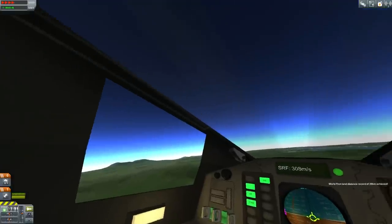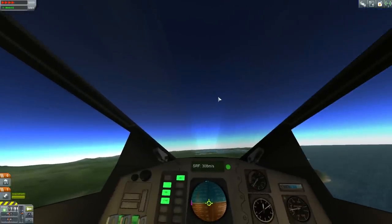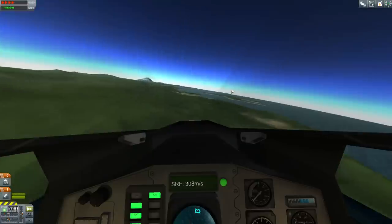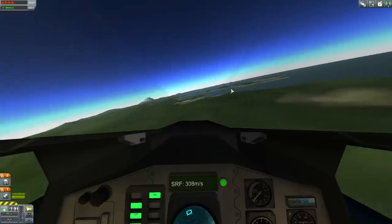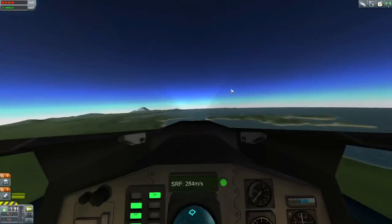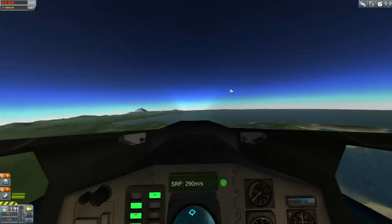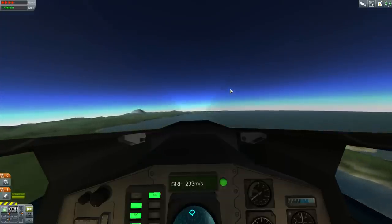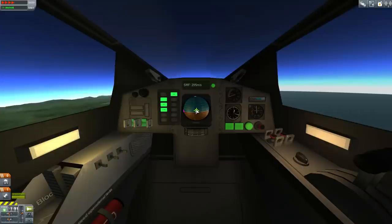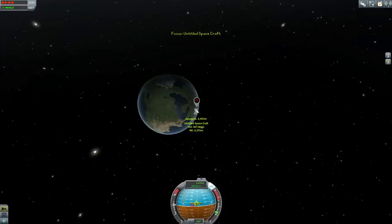You get into IVA by pressing C for cockpit view. You can also get into it by clicking on the portraits, but a lot of people click the portraits and select IVA, and there's no corresponding button to get back out of the cockpit, so you have to look up the manual. From inside, you can drag the view around with the right mouse button and see the in-flight nav ball and everything.